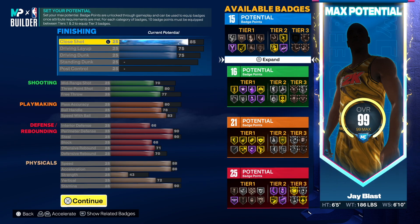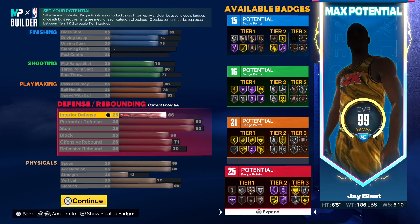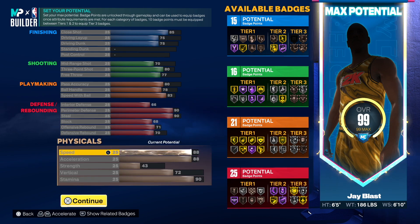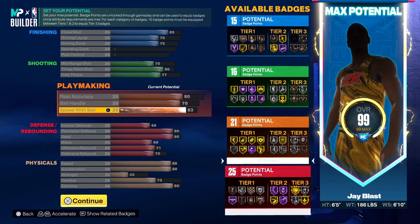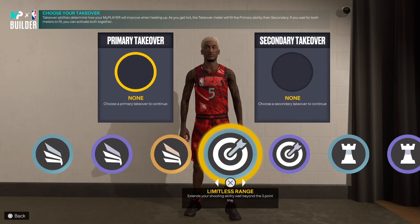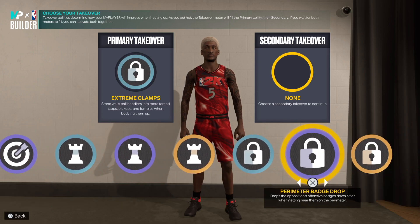This is a solid Alex Caruso build right here — the stats are really nice. This is a great 6'5" point guard build. It gives you everything you would need: defense, playmaking, shooting — everything is there.